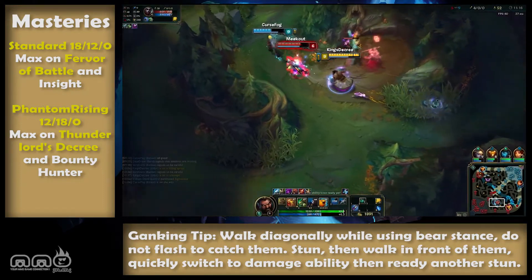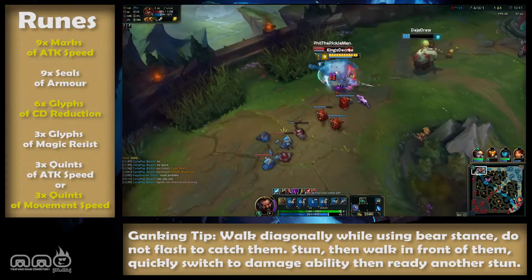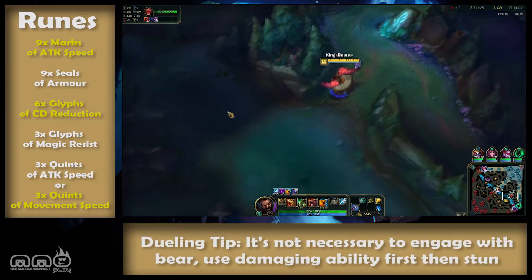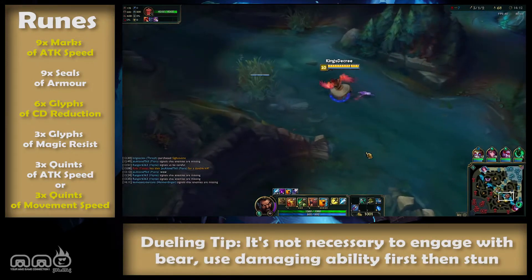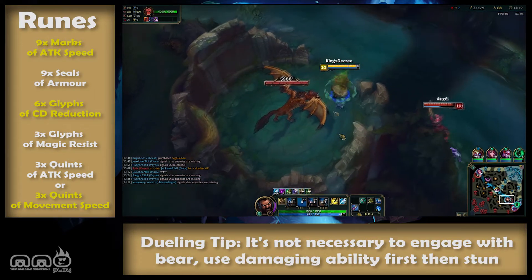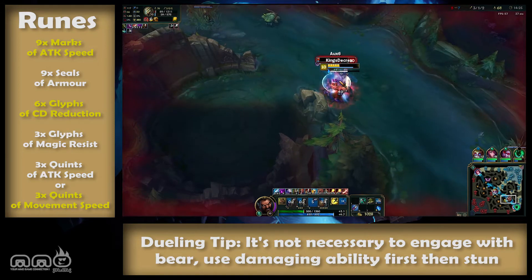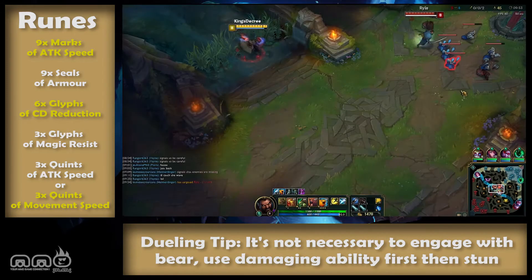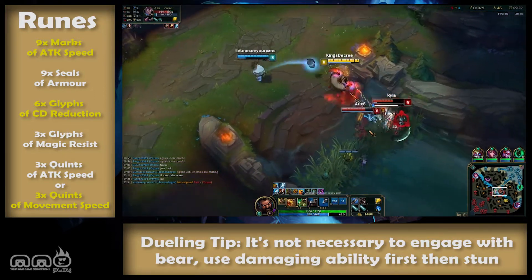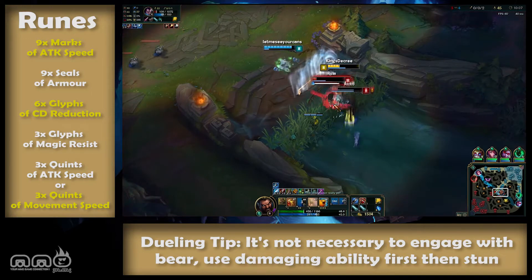Essential information: a standard attack damage page will do just fine for most. Runes — ideally you want a mix of attack speed and cooldown reduction. The pages I use are 9 marks of attack speed, 9 seals of armor, 6 glyphs of cooldown reduction, 3 glyphs of magic resist, and 3 quints of attack speed. Feel free to switch out the quints for movement speed instead. Although this page is what I use for pretty much all my junglers, it's a multi-purpose page. But if you're maining Udyr you definitely want the movement speed quints. If you're really strapped for IP you can go for a standard attack damage page, but you'll be at a pretty distinct disadvantage, especially in a mirror matchup.